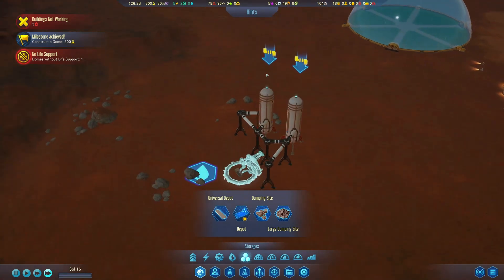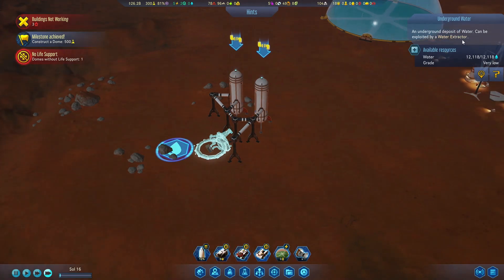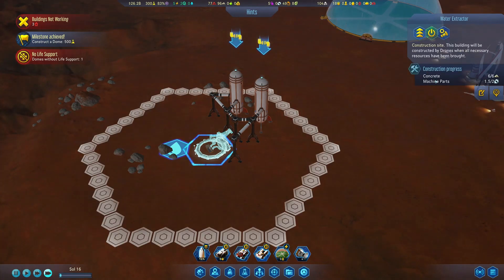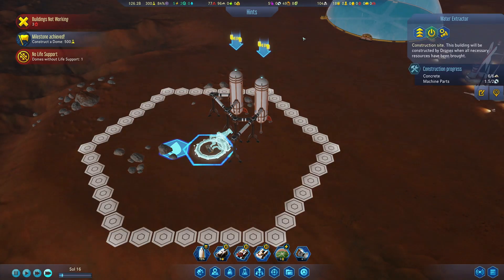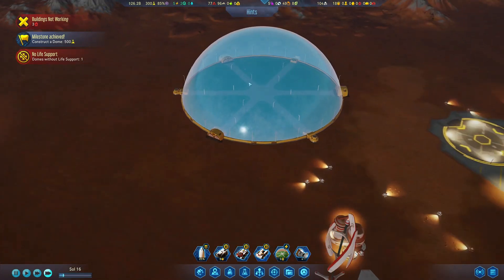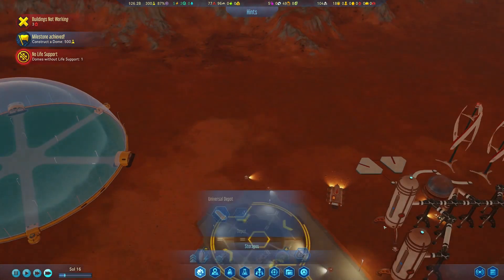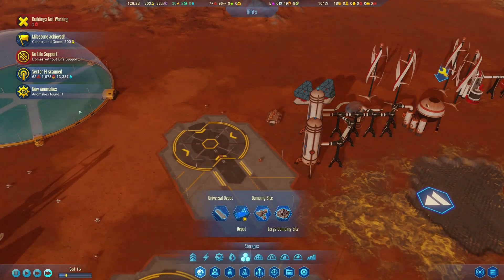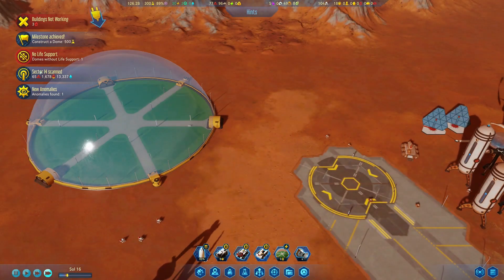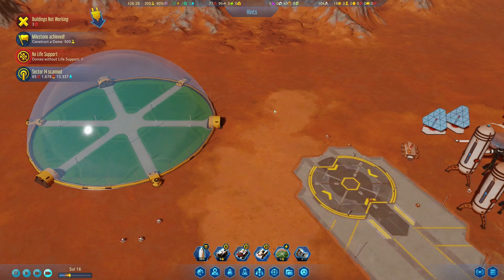Something else that has happened is I've started exploiting this underground water deposit. It can be exploited by a water extractor, and I have started building it — but I don't have enough machine parts. We've built up the foundations with the water towers, but as soon as we get the water extractor up and running, we can connect that straight to our dome. For now, we're going to connect these two water tanks, which do have stored water, and hook them up to the big dome. Sector I4 has also been scanned — 65 metal, but 13,000 water. I don't think we're going to be running out of water anytime soon.